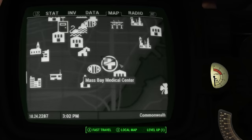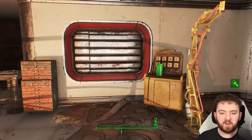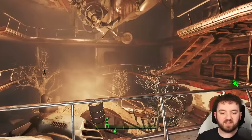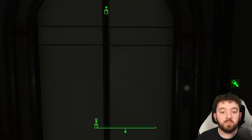This next suit can be found in the middle of the hornet's nest, in a gunner stronghold of the Mass Bay Medical Center. It's a T-45 without the helmet, so at least you have a guaranteed spot to find most of a T-45 if that's what you're looking for. It doesn't change with levels, so if you come here at a much higher level, hopefully you aren't too disappointed when you find this. It's in the Radiology Room — easiest access is to take the elevator straight up once you fight through the main room.